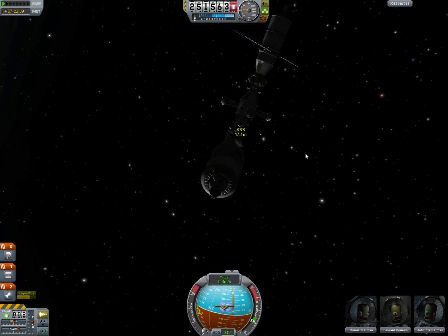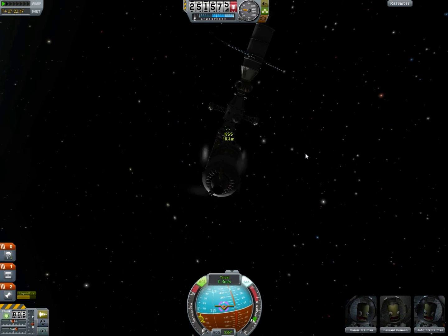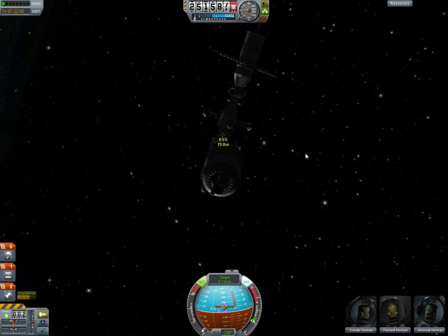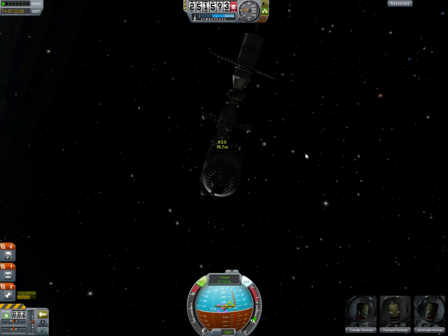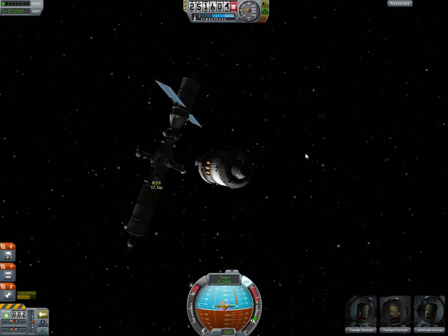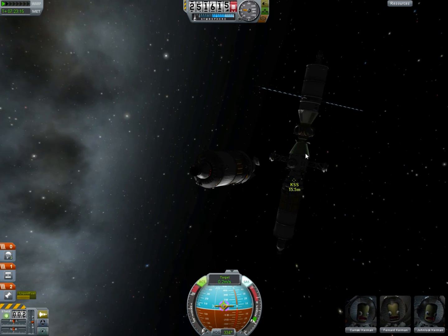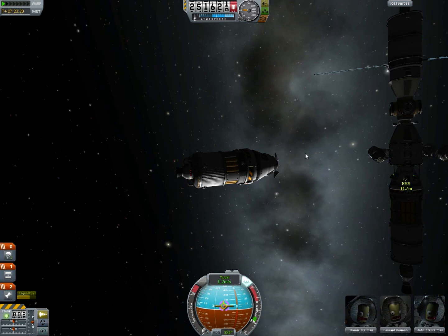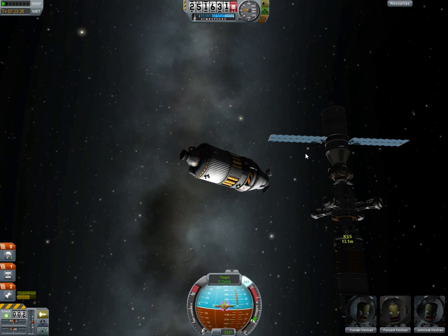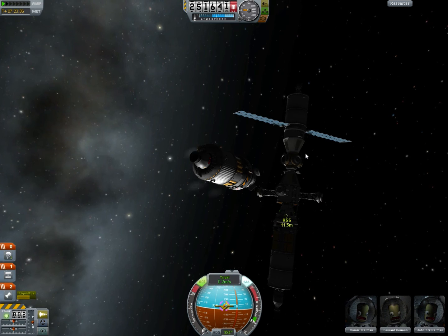And you should also keep yourself pointed at your target. Let's kill some of that horizontal speed and start to move in on that docking port. This may not be entirely easy. And you also want to definitely make sure you hit very slowly. Right now we're heading towards it at 0.2 meters per second, and we may even need to be going slower than that. Pay attention to where your target indicator is, because as you get closer it will change relative to you. And try and keep your prograde marker directly on it.